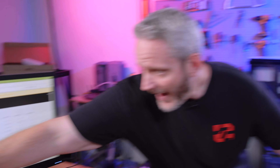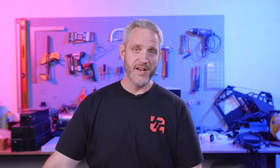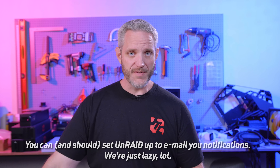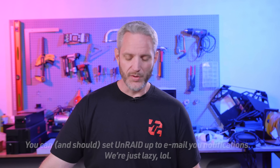The only reason we even know this happened — this bad drive right here, disc 4, with the serial number showing — is the fact that Phil loaded up the GUI to shut it down. He logged in remote to shut it down and was like, oh, we got a red X on a drive. So it has completely taken that drive offline. The only reason we didn't know sooner is because we don't have notifications of the drive health or Unraid alerts set up. Otherwise, it would have started pinging you like, hey, drive four has a problem. And if you're not taking care of it, it'll just continue to annoy you.